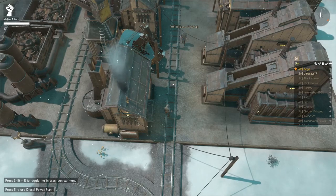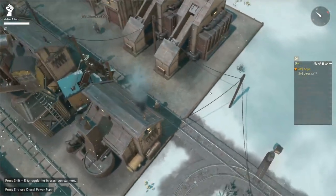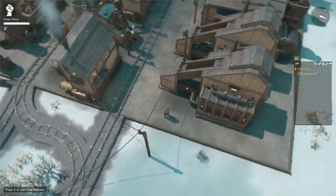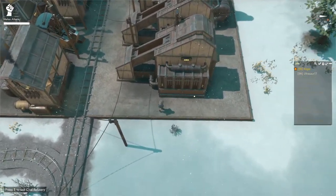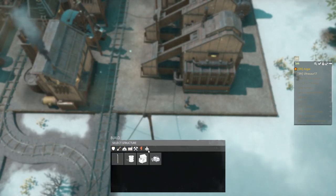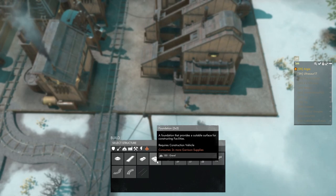Starting from the beginning, you have the foundations, which are a necessity for building facilities on top. They require gravel. Also see the new building menu, which has all these tabs — you find them here under Foundations.